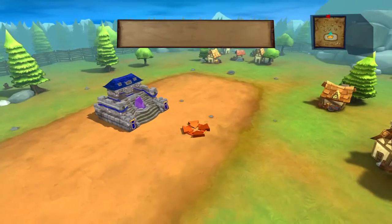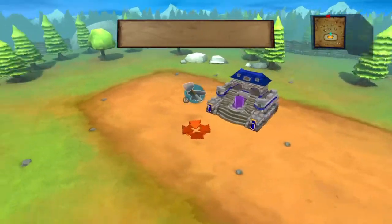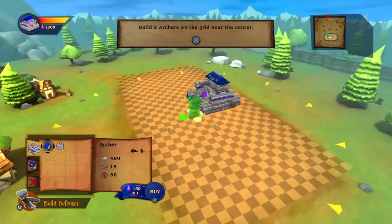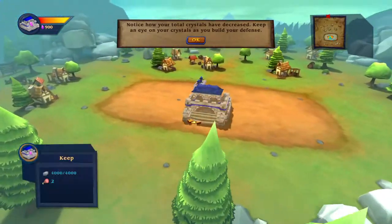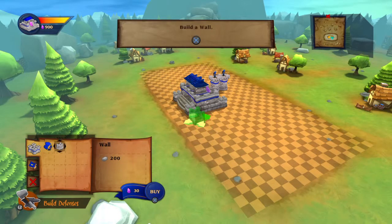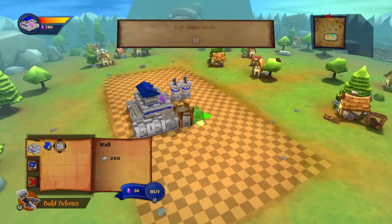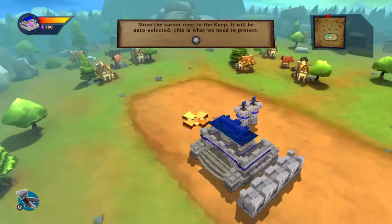First let's go over the camera controls. Left stick to move, mouse pointer to rotate, in and out to zoom in and out, and L2 is to build. Let's build two archers on the grid near the castle crystal. Notice how your total crystals have decreased, which is on the left-hand side — keep an eye on your crystals as you build your defense. D-pad to select and X to build wall, then you can rotate the direction of the wall. Build three walls. L2 to move the cursor over the keep — it will be auto-selected — this is what we need to protect.